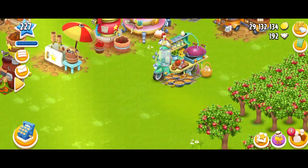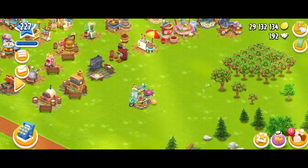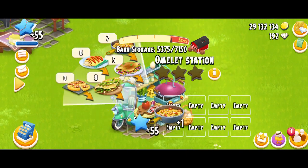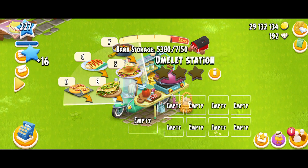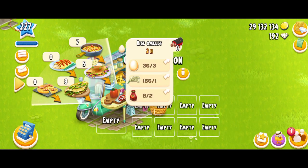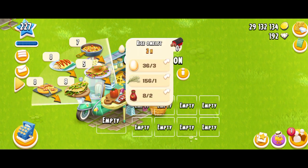The new products are in our omelet station. Here's this gorgeous machine we got in the June update. I'm just going to collect all the products that I've made. You can have a look at the products. We have the usual three omelets that we got with the previous update, and today we've got two brand new omelet products. The first one is the rice omelet — very unusual. This product is going to unlock at level 83 and it's not that hard to make.